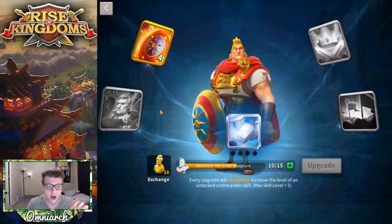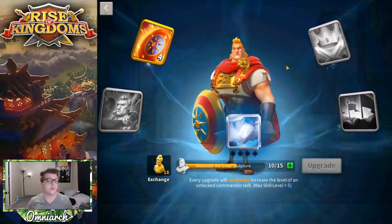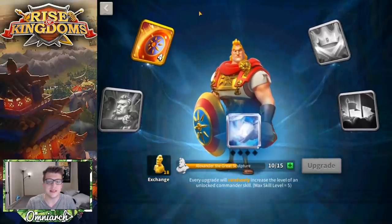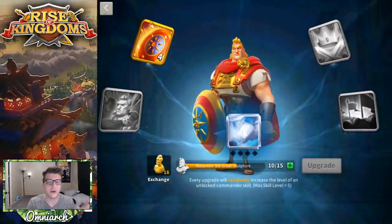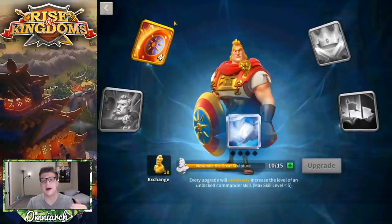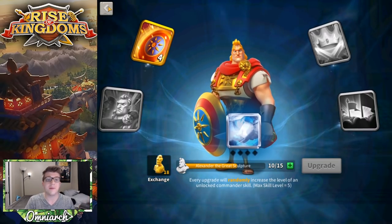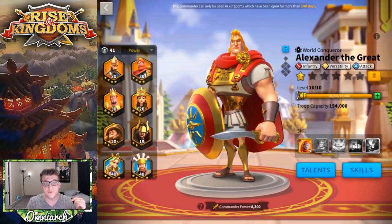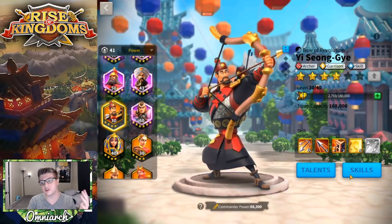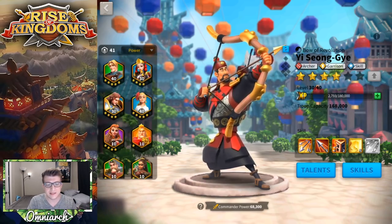We'll take him to two stars and try to get his second skill to five as well. My goal across all three wheels is to get him to 5-5-1-1. Hopefully we can get more than that, but that's the ultimate goal since I'm not actively focusing on Alexander right now. He's someone I'll want to focus on very soon, so I'm trying to be proactive with my gems — unlike with Yi Seong-Gye, where I didn't spin any wheels and now I'm stuck converting universals.